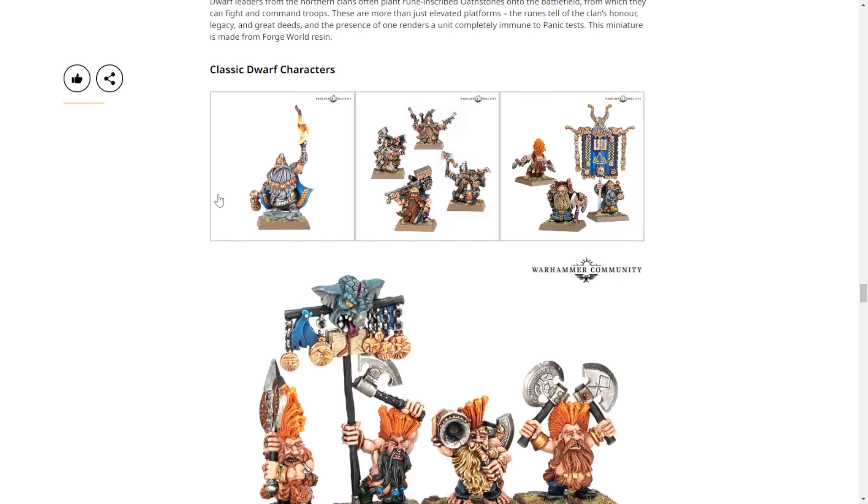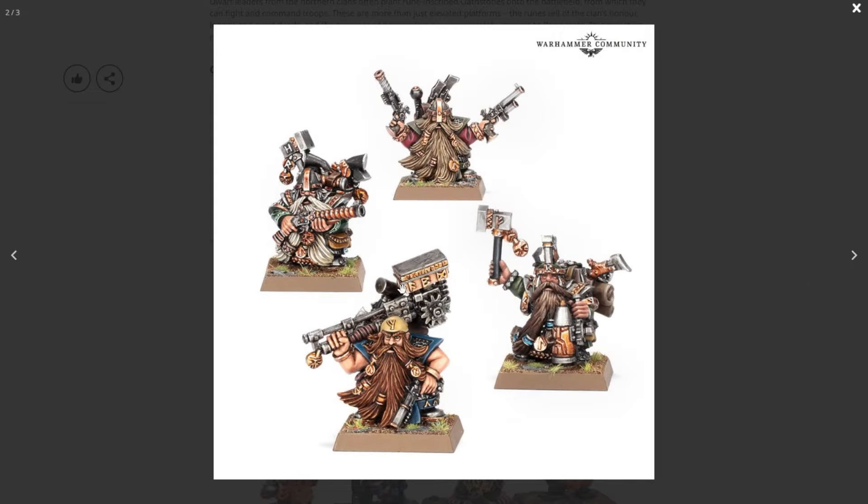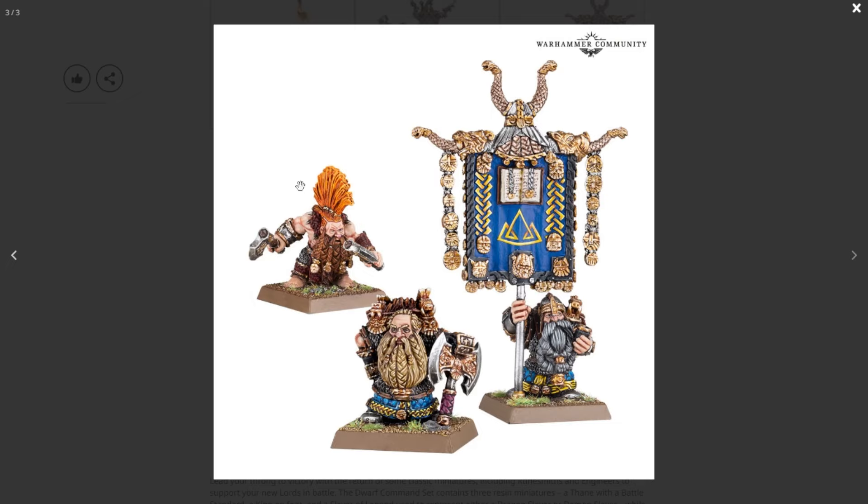Then we've got the Rune Lord — at least he's still plastic; this is the least egregious of the old dwarves. These aren't bad; I actually really like that big hammer. He kind of references the Cogsmith from Cities of Sigmar, which was the old Master Engineer. But this is where things start getting bad — if you notice, red hair correlates with bad model from this point on.